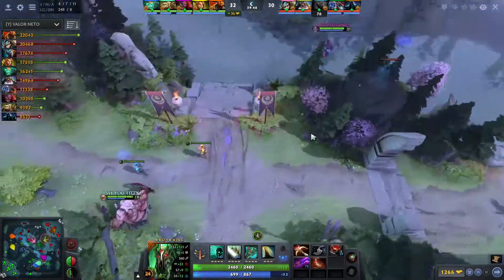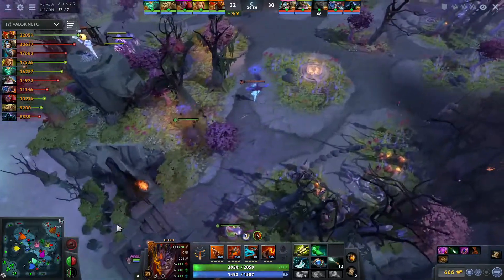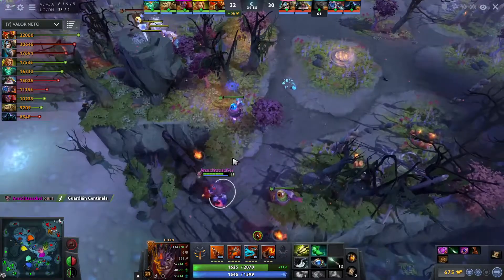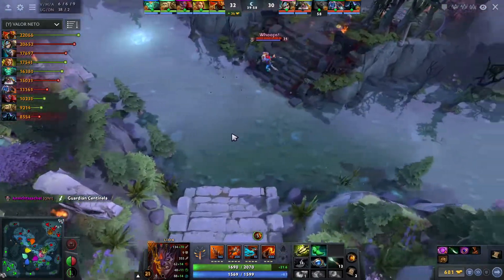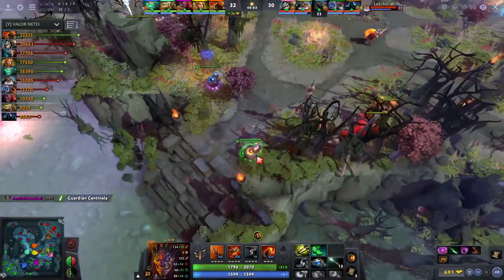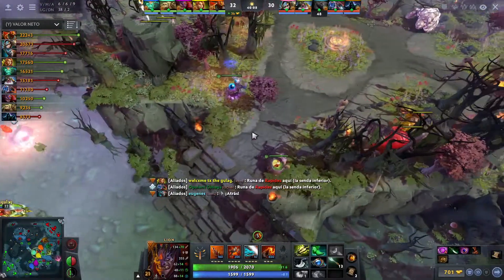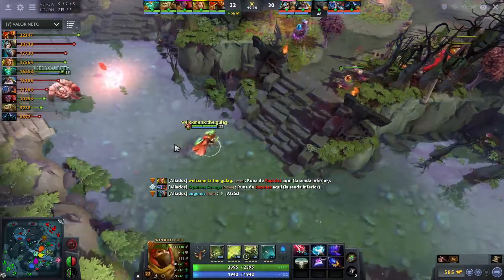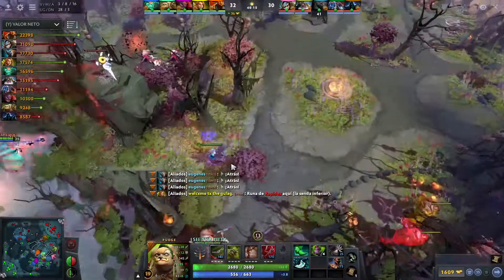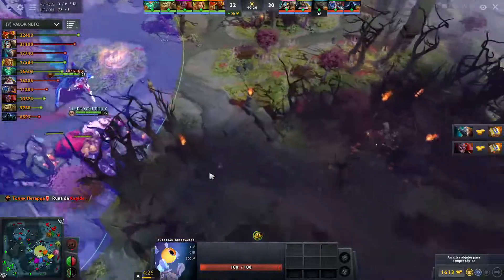Trickster's Cloak on Pudge — nice item there. That's a nice Aghanim's Scepter for the Lion. Sniper not wanting to get D-Word'd. The Dire might have vision of them here — just have to see if one of the supports D-Words that. Looks like the Radiant are gonna start making their way over to the third ward, but the Dire also have a ward here so they know — and they're gonna start backing away.